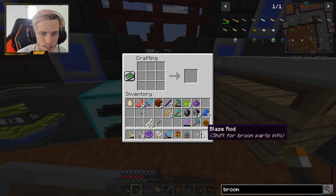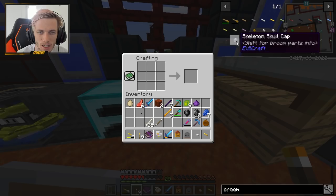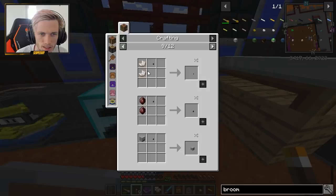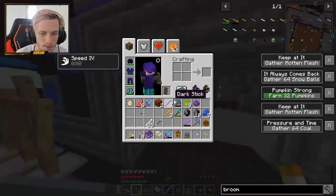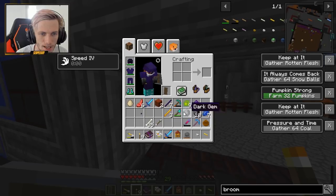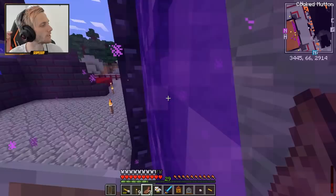So now, if we put in the wool brush - which gives 80 speed and 100 levitation - and then for the actual cap we have: skeleton, wither skeleton, zombie, player, creeper, wither skull, iron, metal, gold, copper, silver, slime. I think honestly the best one is quartz. So we need to get some nether quartz - we're actually gonna have to make a quick trip to the nether to grab some, because we don't have any on us. It's gonna be a quick trip: jump in, grab the quartz, jump back out, get home, make the broom.